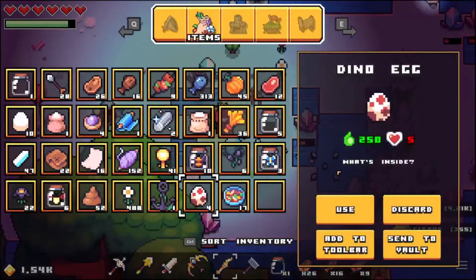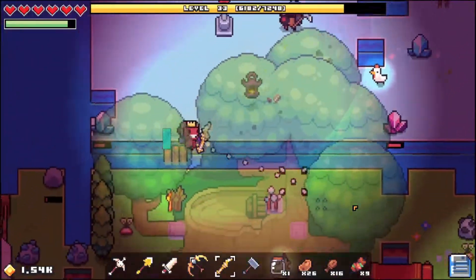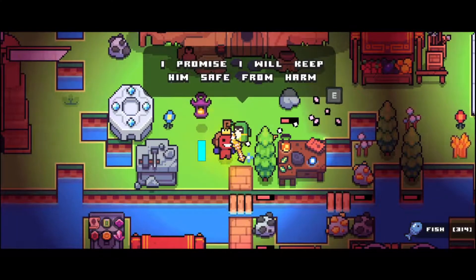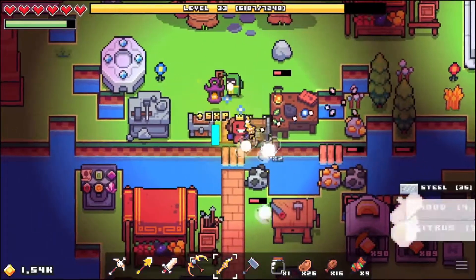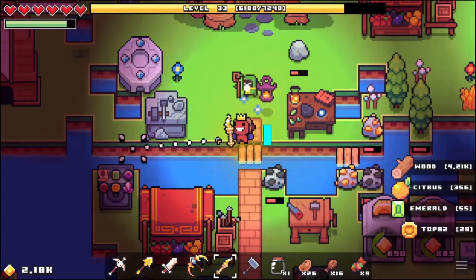We have dino eggs now. We could eat them, but we don't really want to do that, or we could get a companion. Thank you so much, I promise I will keep him safe from harm — his name will be Tony. And we get two small chests, so that'll give us some stuff.